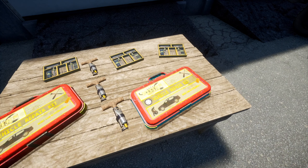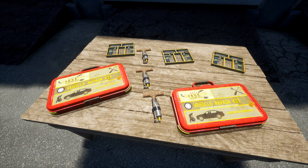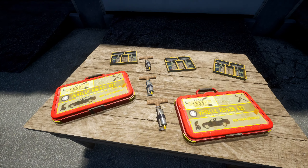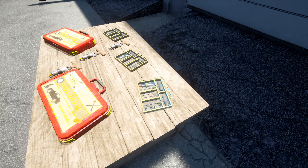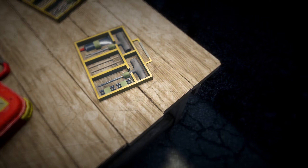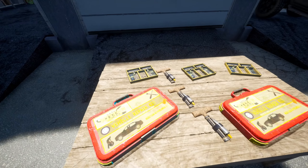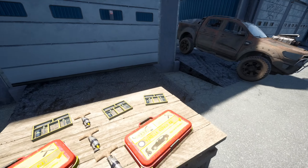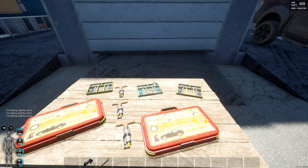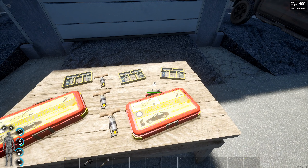What we have here is our vehicle repair kits, our improvised tire repair kit — these corkscrew-looking things — and an actual tire repair kit, which is the proper version. You can see it looks similar to the improvised one. Repairing vehicles is dependent on your engineering skill, which sits under your intelligence attribute.